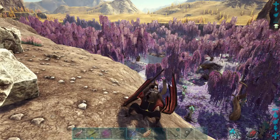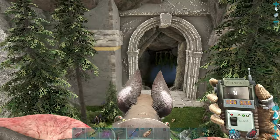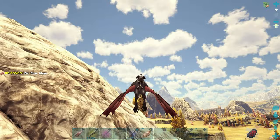They spawn all around these purple trees. We found some in here — a pack of three just down there. Alternatively, use the portal room located at 40.5 latitude, 57.5 longitude, and go into the center portal which will take you to Asgard. Once in Asgard, from the terminal you want to head southeast to get to the shadow mane spawn location.